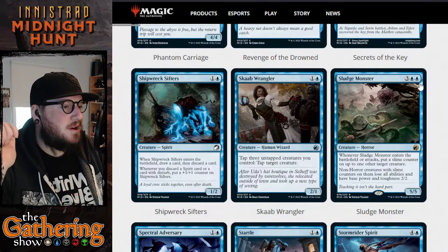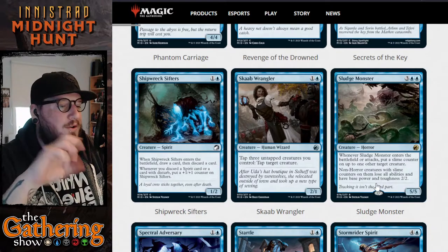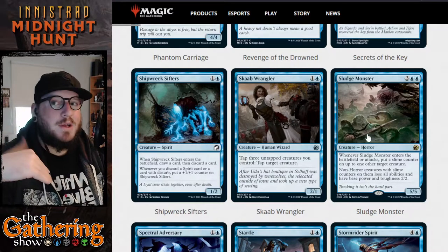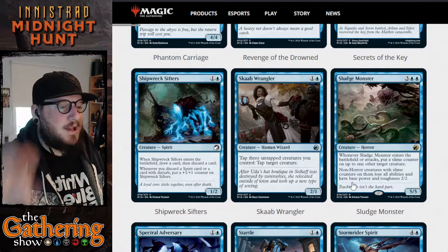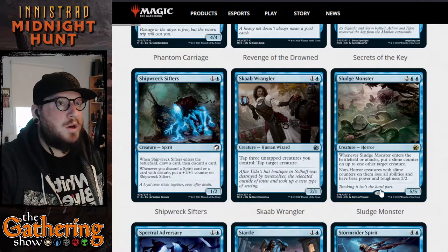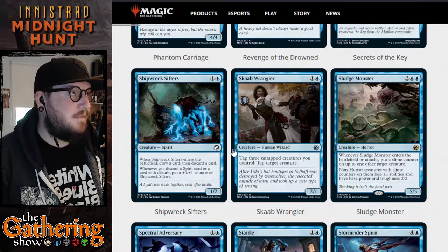The next card in blue is Sludge Monster — for three and two blue you get a 5/5 Horror creature. Whenever Sludge Monster enters the battlefield or attacks, put a slime counter on up to one other target creature. Non-Horror creatures with slime counters on them lose all abilities and have base power and toughness of 2/2. So you can make your opponents' really tough creatures very small by making them 2/2s, or conversely you can take really weak cards you own, put slime counters on them and make them 2/2s — as long as you're willing to lose all of that card's abilities. Very interesting; I think there's going to be a lot of fun to be had with Sludge Monster.